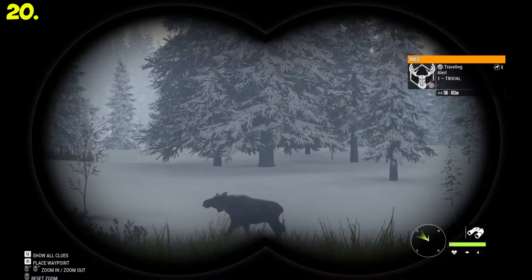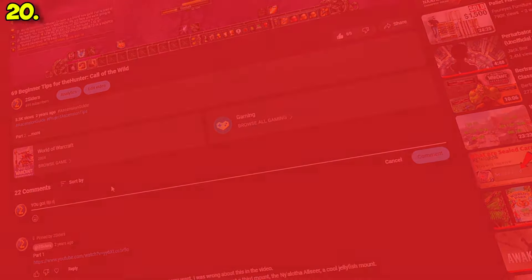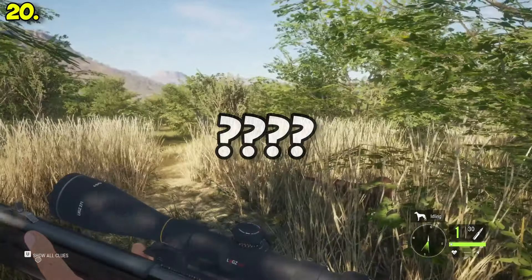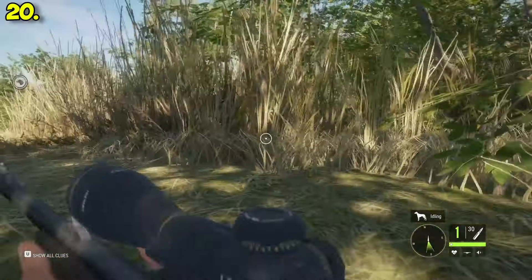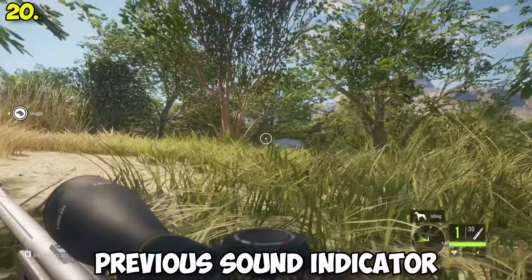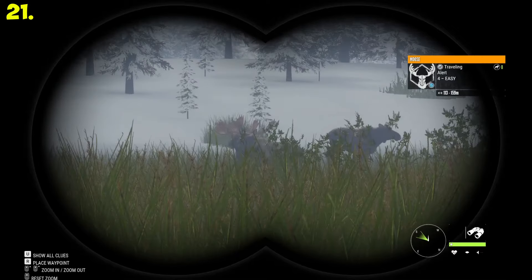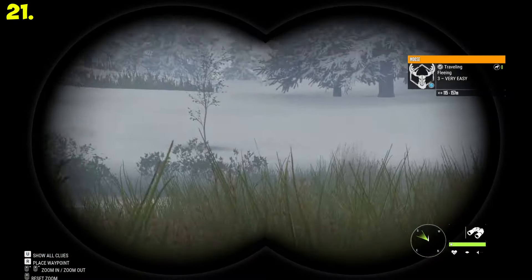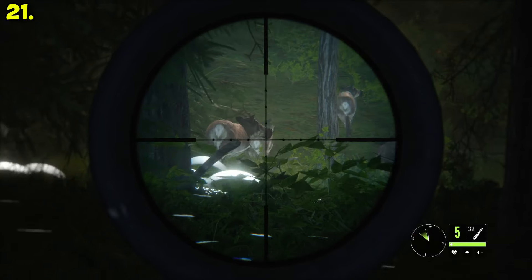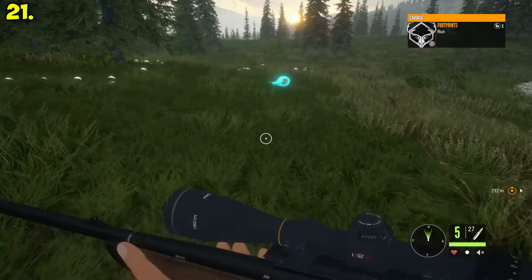Nobody actually knows exactly what the alert state means in the game, but it probably increases the chance that animals will notice you. Also, the game might bug out and not actually give you a fleeing sound indicator, or it might be really close to a previous sound indicator, so you might just miss it. Just because one animal fled from the flock, there might be others left behind, so don't start sprinting when you get a fleeing sound indicator. Furthermore, after you shoot your target, try to take some pot shots at the other animals fleeing — you might just get lucky.